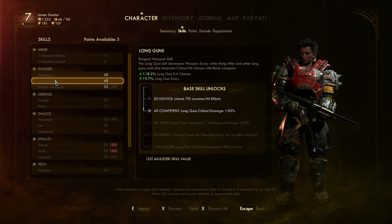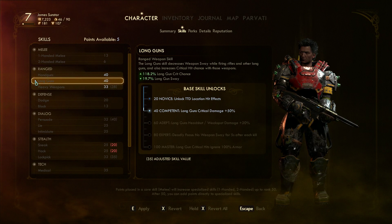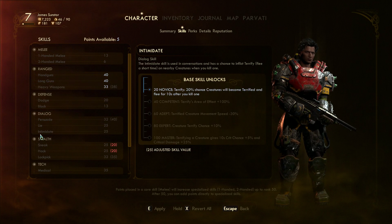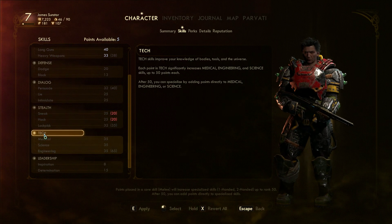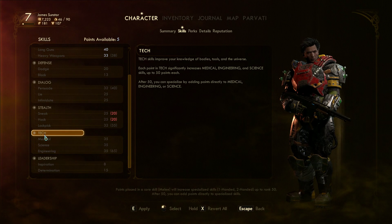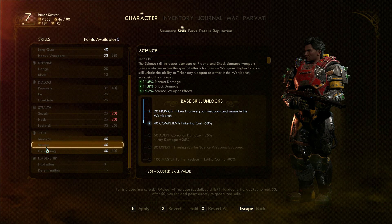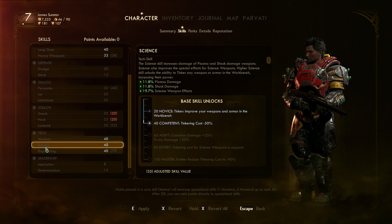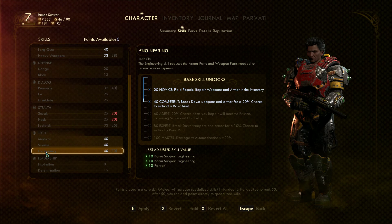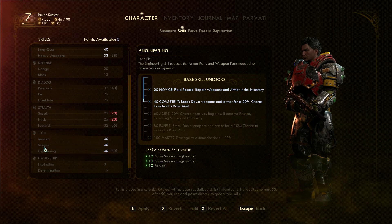Five points there gets us to the next thing for that. I think in here so I can get these up to the next rank. There we go. Third drug mixer slot that I'm not going to be using. Tinkering cost 50% less — nice. And breakdown weapons and armor for 20% chance to extract a basic mod — nice.